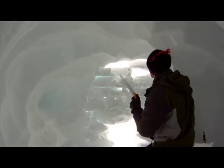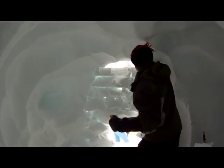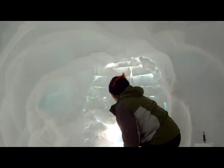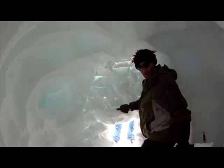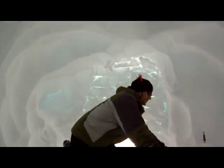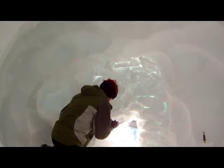While a shovel is a necessary tool, you'll notice all this work has been done without one. You can also use the cave carver to smooth out the door — all those blocks can be cut to the same level. It's easier to pack in the snow that way, and it also keeps the drips down because there are no points where water can form and drip off.